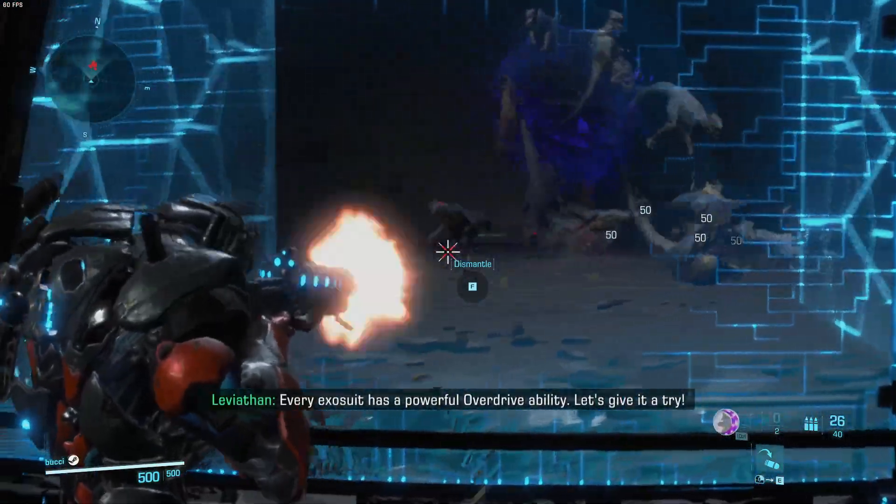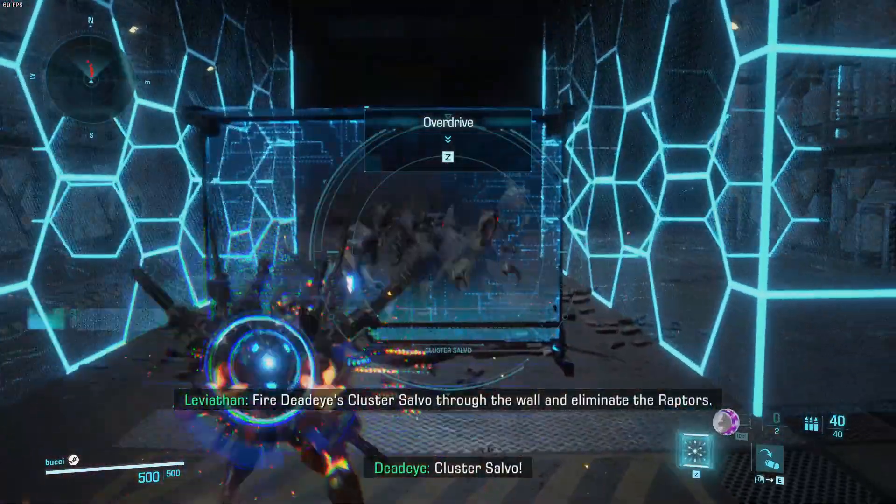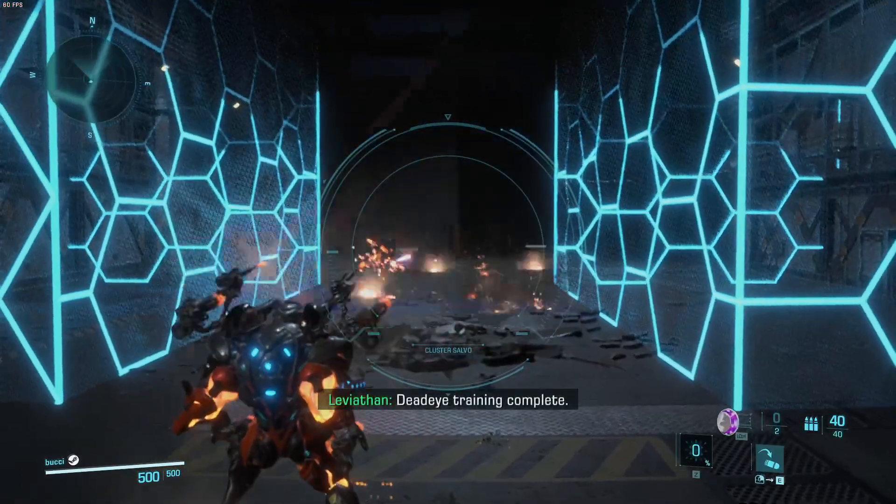Every Exosuit has a powerful overdrive ability. Let's give it a try. Fire Deadeye's cluster sliver. Get on train.